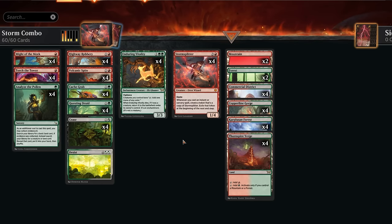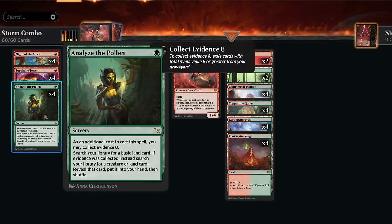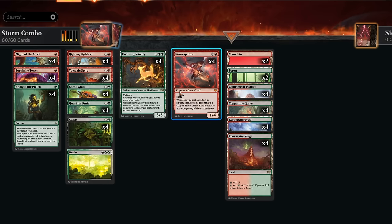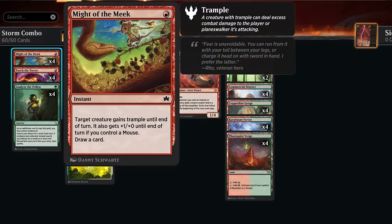The rest of the deck is mostly cantrips and ways to find Enduring Vitality and Storm Splitter. The important one is Analyze the Pollen — we can cast it early to find a basic land, and later cast it with Collect Evidence 8 by exiling cards with total mana value eight or more from our graveyard to search any land or creature and put it in hand. It's still essentially a one-mana cantrip that can trigger Storm Splitter while comboing off.